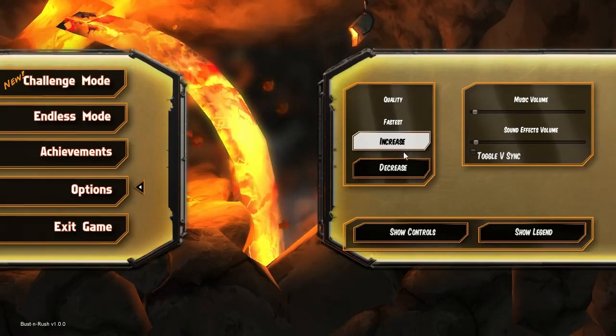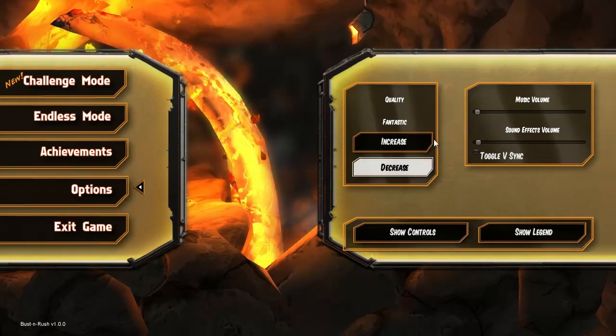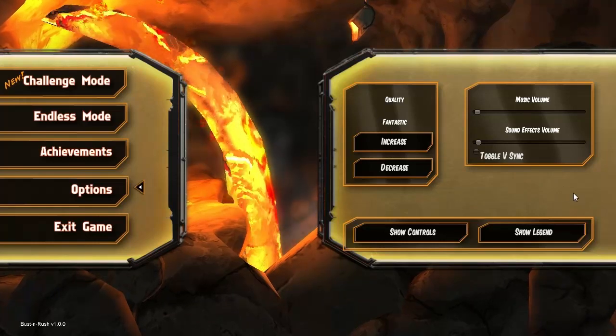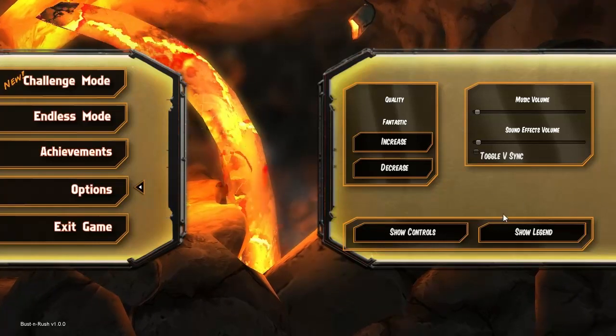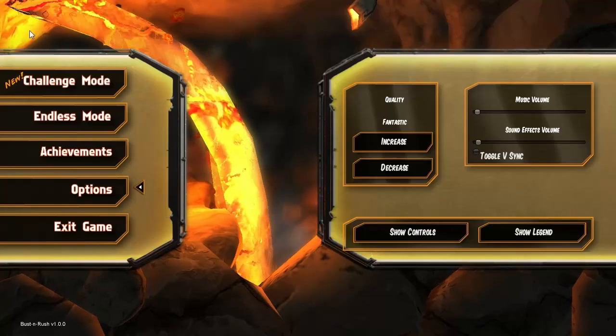You have very much the standard presets that every Unity engine game seems to have. And you also have a launcher which allows you to change your resolution, but that is pretty much it. You can have a look at the controls if you like. The controls are fairly simple: up, down, left, right, forward, change camera, and you can also use the arrow keys. That really is all there is to it.